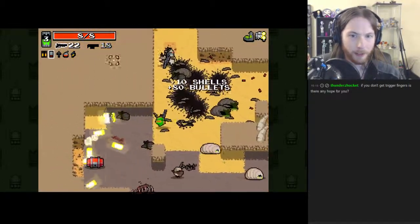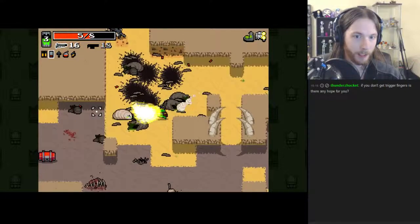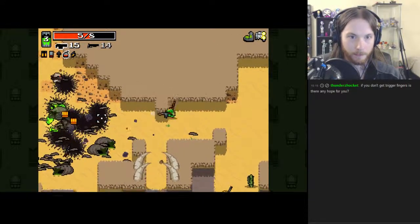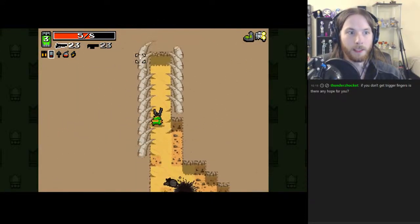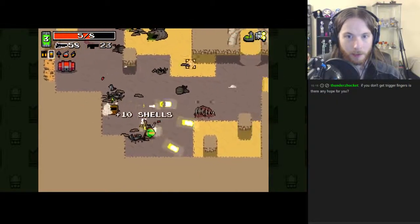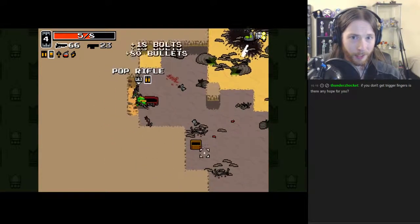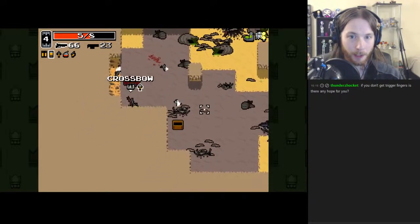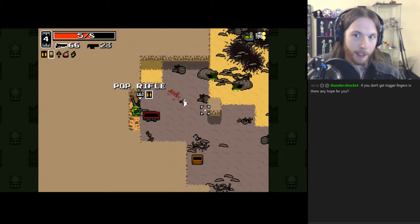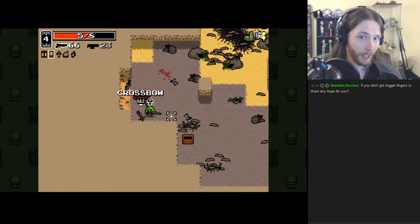If you don't get Trigger Fingers, there's still help — no one mutation is essential. Trigger Fingers is good, especially with Fish, but I wouldn't say it's essential. If you don't get it, you can instead rely on full auto or burst fire weapons and still have a very high rate of fire. But Trigger Fingers is especially good for things like the seeker pistol and shotgun, the super plasma cannon, the plasma cannon, the flat cannon — stuff that can really clear out a lot of enemies and get that refresh time down fast, or the heavier bolt weapons.